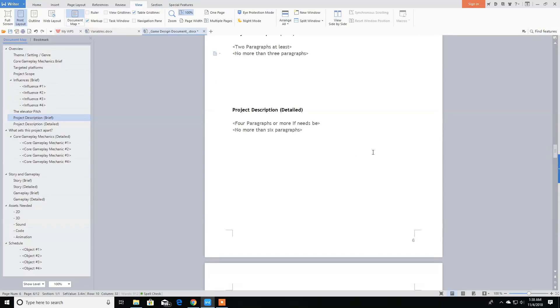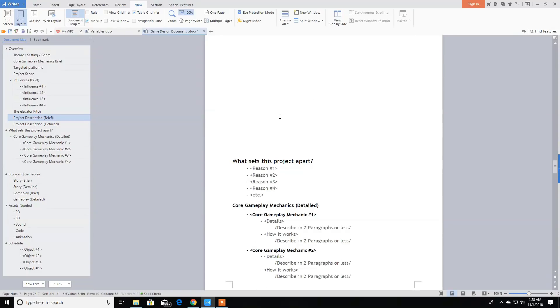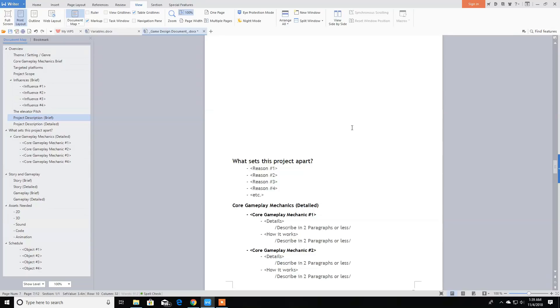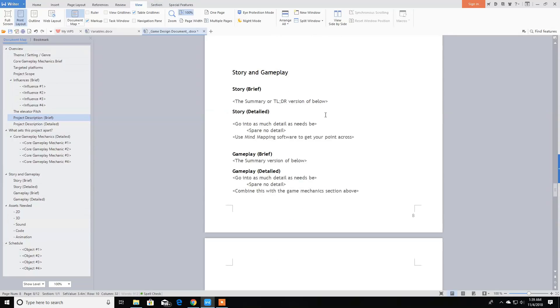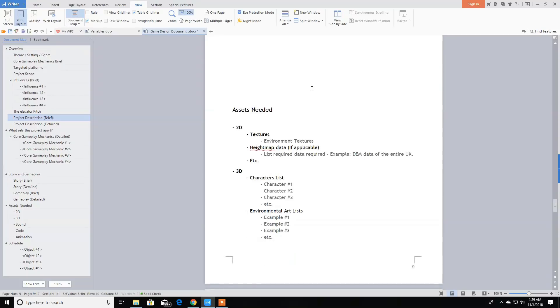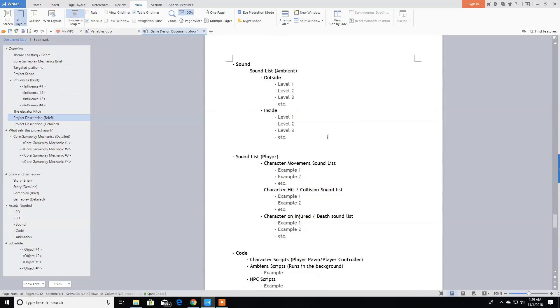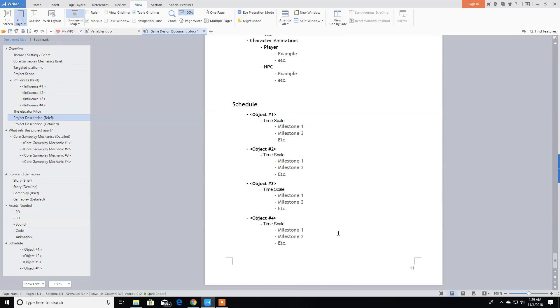The project description is pretty much a Windjammers clone — I'll probably put a link in the description to some Windjammers gameplay. What sets this project apart is that it's for the Atari 2600 and it's set up to at least be a clone-ish game. Core gameplay I've already gone over. For assets, you're going to need sprites — no 3D, and some sound. Animation will be needed as well, and then there's the schedule and milestones.